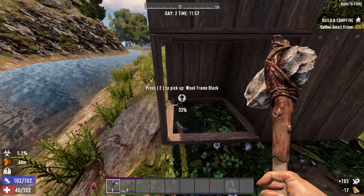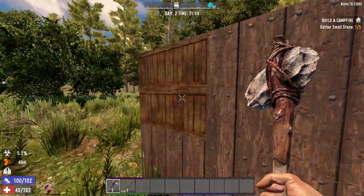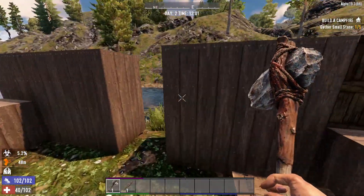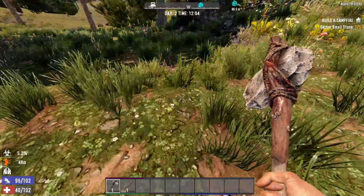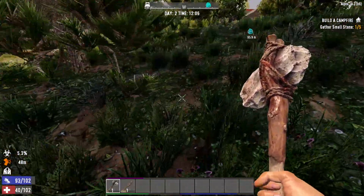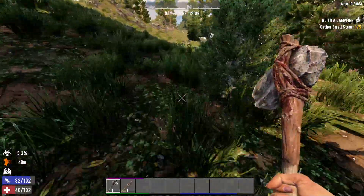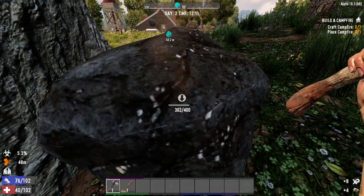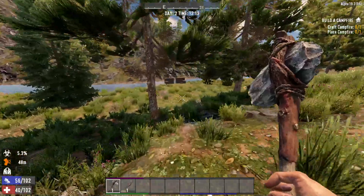That guy is still over there jumping. I don't like that wood — it looks weird, so I don't want to upgrade anymore. Let's gather small stones. I can gather the small stones — where are the small stones? Oh wait, it's still giving me small stones! I was thinking I'd just pick them up off the ground, but I can harvest them. Oh, I'm already capped at a campfire.